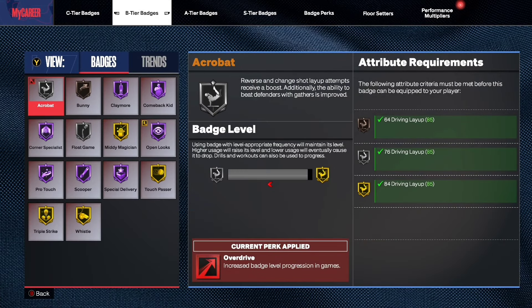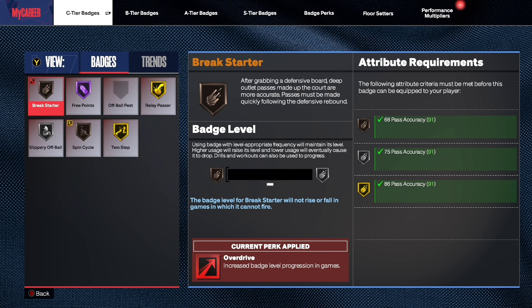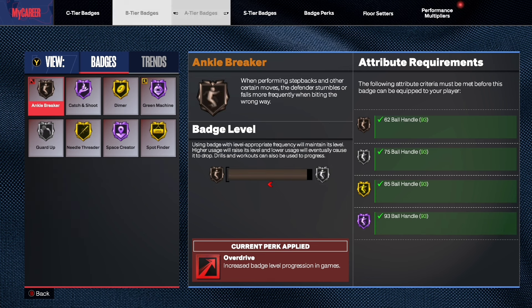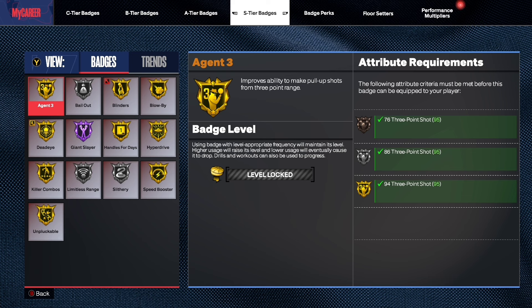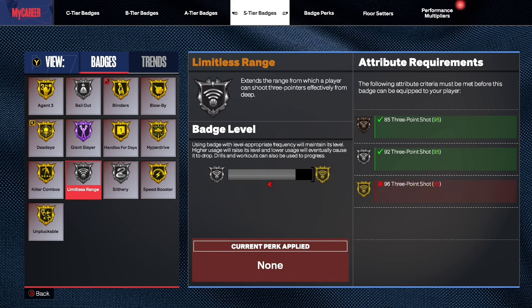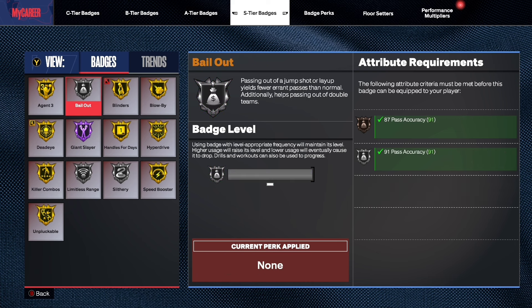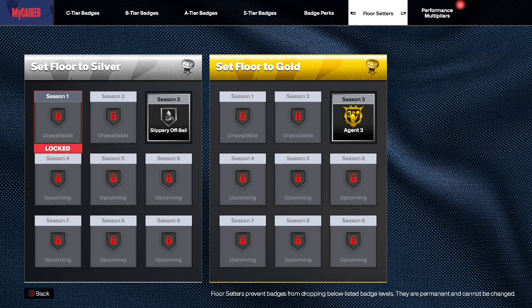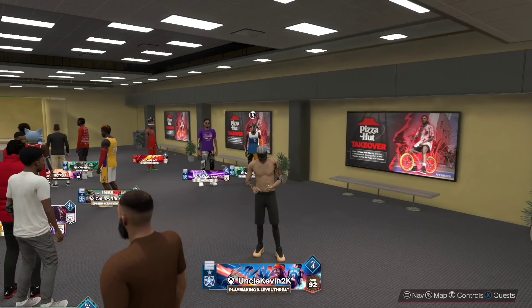I'd love to show you the badges, but I think it's better if you take a look at them on the builder. The video would be too long if I go in depth on each badge. But if you have questions regarding the badges, I can create a video about it. One thing to highlight about the badges of this build is getting gold Agent 3, gold limitless range, and Hall of Fame Green Machine. I only had gold Green Machine on my previous build — it's great, but it doesn't compare to Hall of Fame.